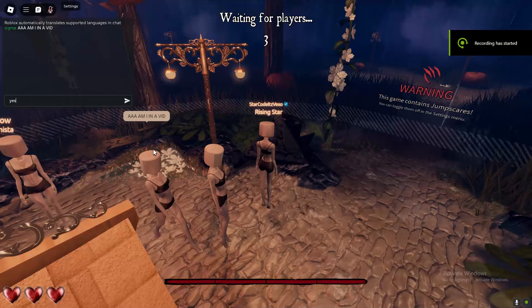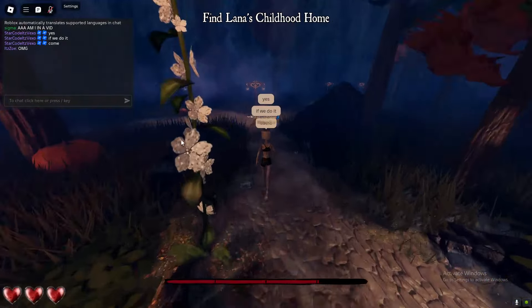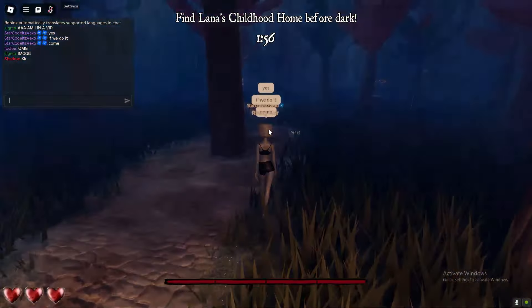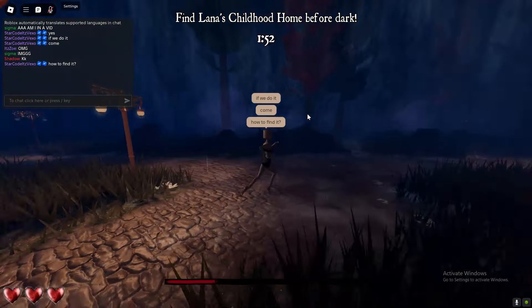If you want to find Lana's home inside of Dress to Impress, this is what you want to do. As soon as you spawn in, you want to go ahead and follow the flowers on the floor. By following the flowers on the floor, you will then be brought to the house location.